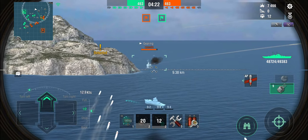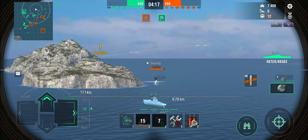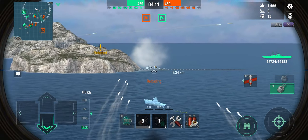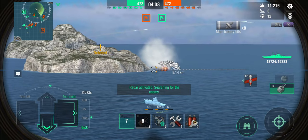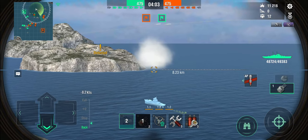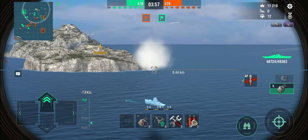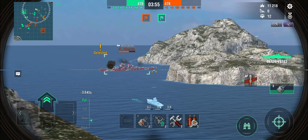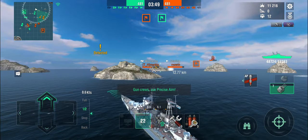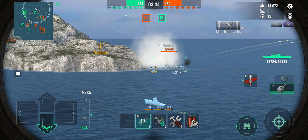There comes the Gearing around the corner — he's not shooting at me, not actively targeting me. There's also the Worcester coming around the corner. The ships are actually maneuvering, so not really an awful lot going to happen. He ran into an island and is smoking up again — I'm not sure why. At 8 kilometers I need to switch over to high explosive if I want to do anything about the Gearing. I'm still on armor-piercing just to determine if he's sitting still in the smoke and if it's worth shooting. I've got the Worcester to shoot at, so I might as well shoot at that thing. The enemy team is letting me play here.